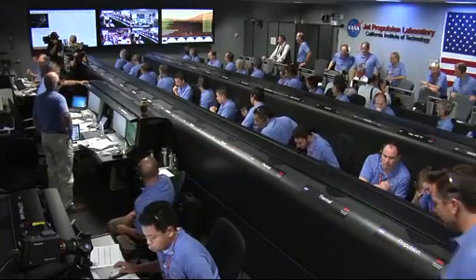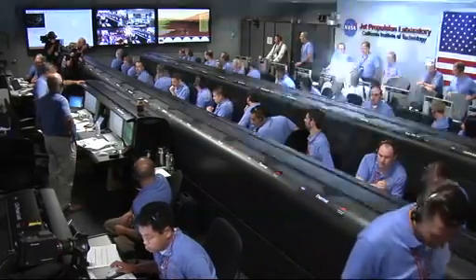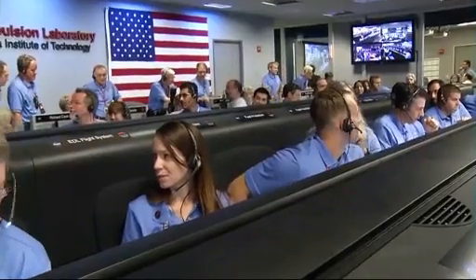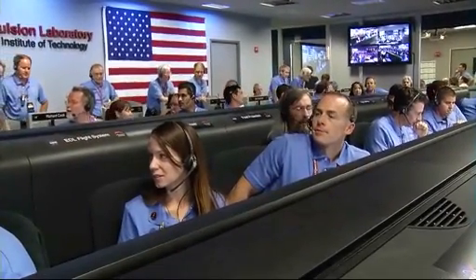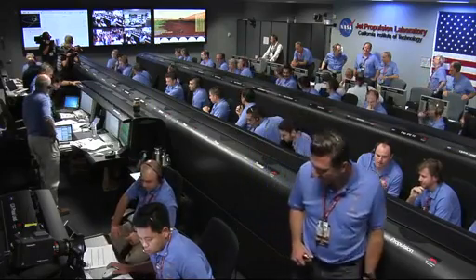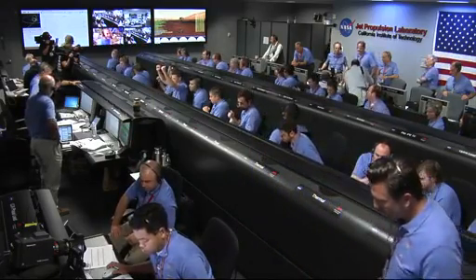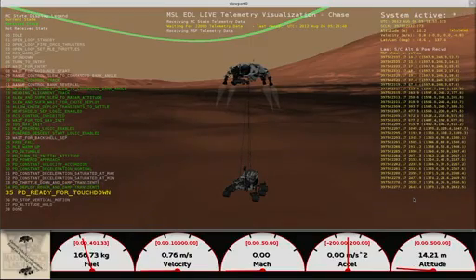Constant velocity accordion nominal. Altitude error 5.9 meters. We found a nice flat place. We're coming in ready for sky crane. Down to 10 meters per second. 40 meters altitude. Sky crane has started. Descending at about 0.75 meters per second as expected.